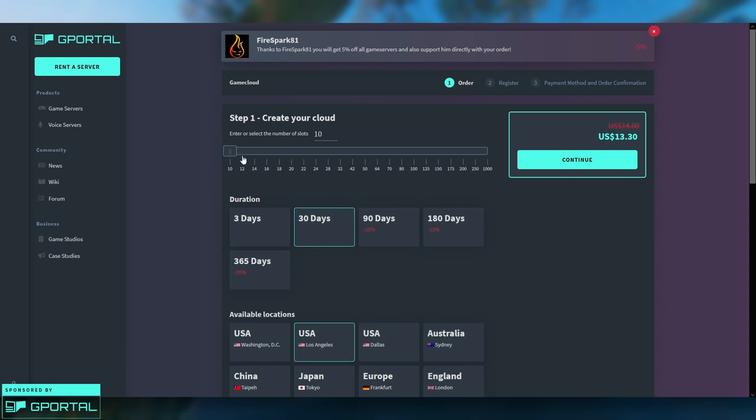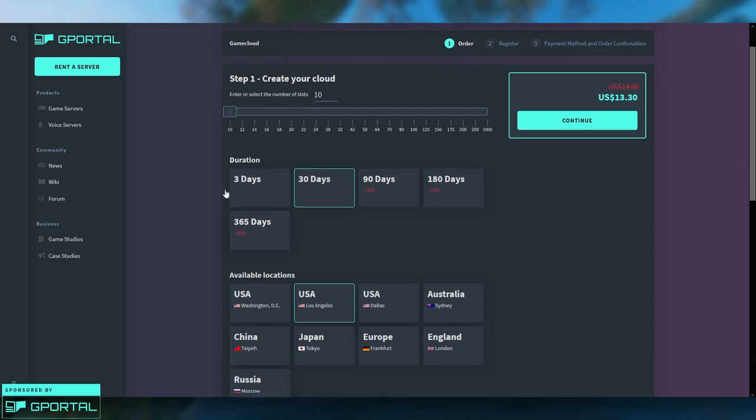As you can see, the minimum slots for a Valheim server is 10 — that's also the max. The slots setting is essentially pointless here because you can't have more than 10 people on a Valheim server anyway, so just leave that at 10.